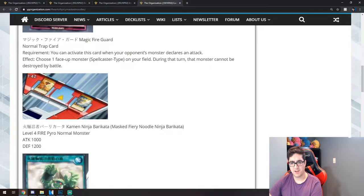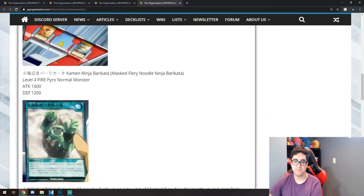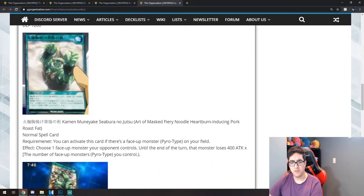Next is a goblin-looking card called Art of Mast Fiery Noodle — Heartburn Inducing Pork Roast Fat. Very interesting name. It's a normal spell card. You can activate this card if there is a face-up Pyro-type monster on your field. Use one face-up monster your opponent controls — until the end phase, that monster loses 400 attack times the number of face-up Pyro monsters you control.